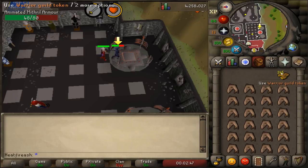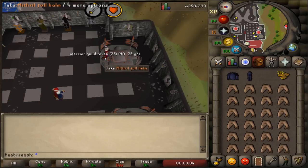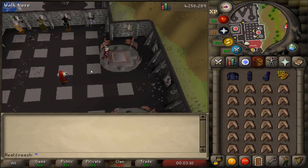It's also going to drop some warrior guild tokens. You're going to go through quite a lot of these - if you're going all the way to a dragon defender you need a minimum of 100 to enter the top floor. You just pick it all up and repeat that process. I'd probably recommend getting more than 100 though, because you use 10 tokens a minute, so 100 tokens is only 10 minutes - that's not very long.